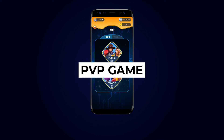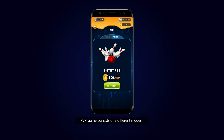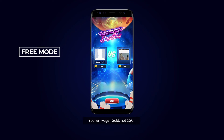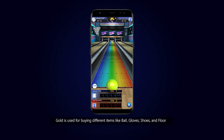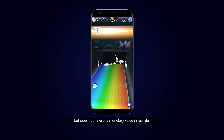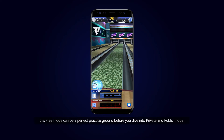PVP Game consists of three different modes: Free, Private, and Public. Free Mode is a mode for gold wagering — you wager gold, not SGC. Gold is used for buying different items like balls, gloves, shoes, and floors, but does not have any monetary value in real life.